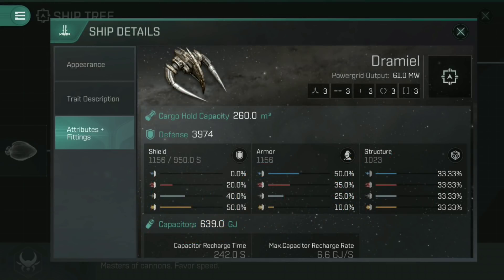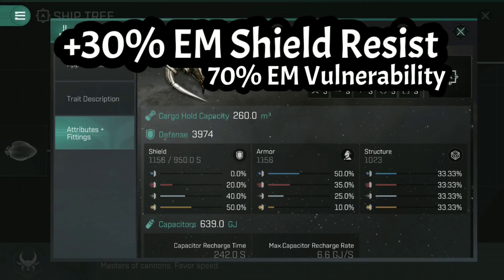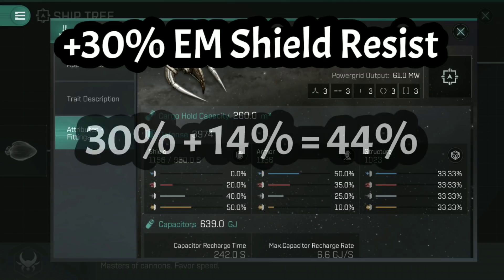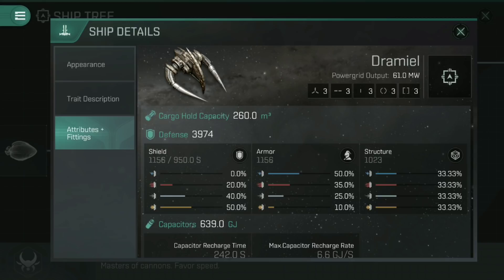Think of it as vulnerability. If you put a rig in that increases your shield's electromagnetic resistance to 30%, that is a 70% vulnerability. The game then looks at the next biggest resistance and applies that to the remaining vulnerability. In this case, that's the 20% module — so it applies 20% of the 70% vulnerability, which is 14%. You take the original 30%, add the 14%, and you've got a 44% electromagnetic resistance. This means it is impossible to ever reach 100% resistance — something hitting you is guaranteed to do at least some damage.